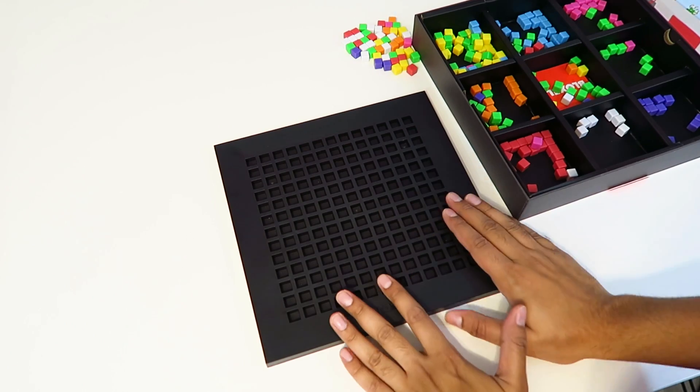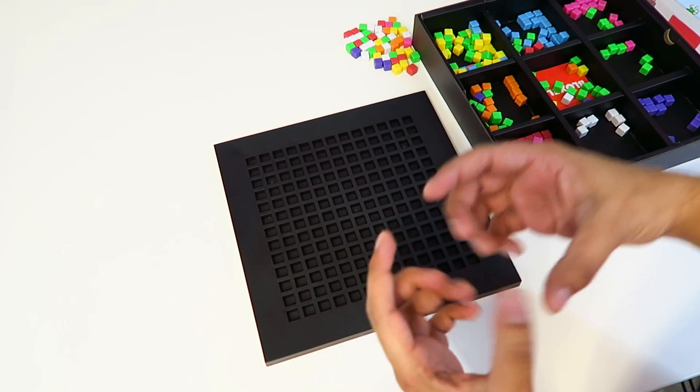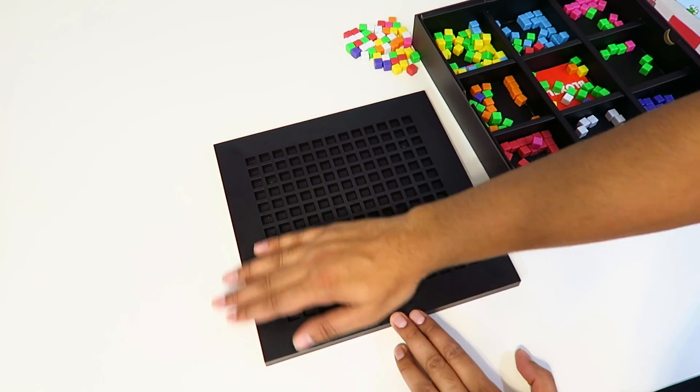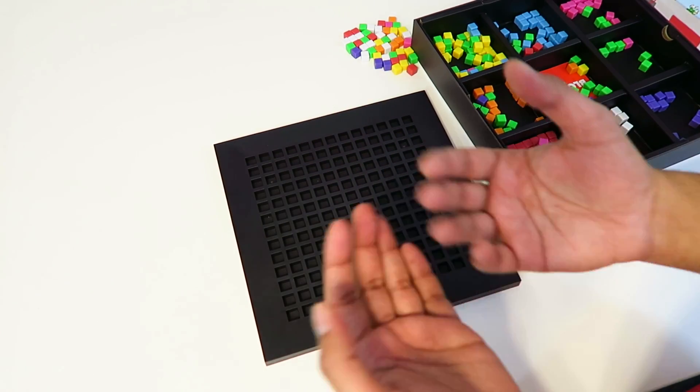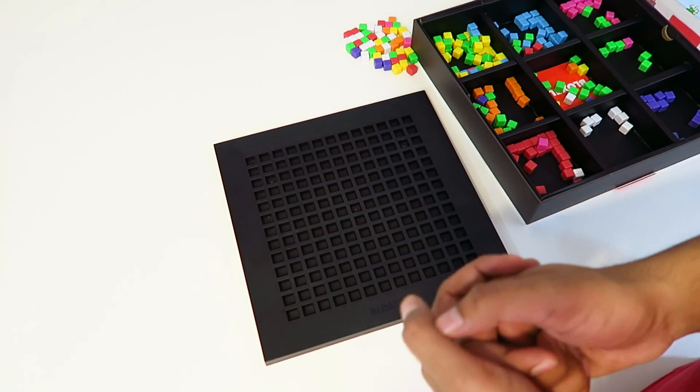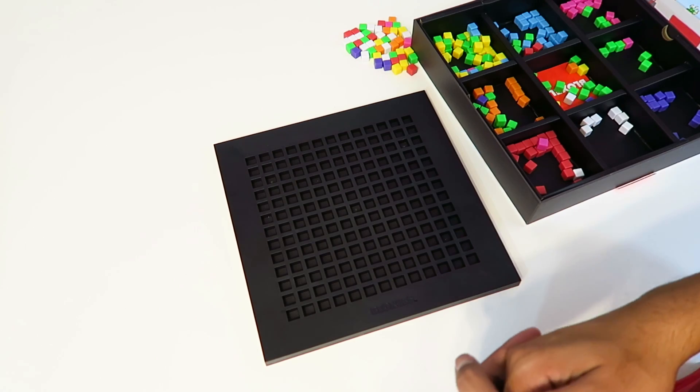First, let me explain that you don't actually need the board to play the game. You can download the app itself and create everything within the game. The reason you'd get this physical kit is for a more interactive experience and to have a physical aspect to it. So let's go ahead and start by designing our own character.